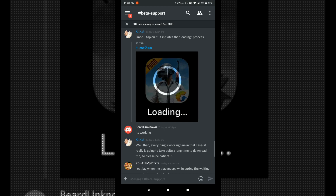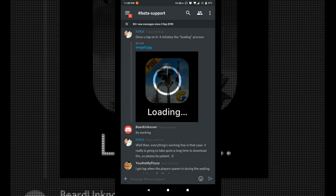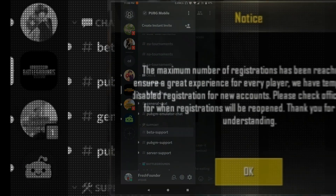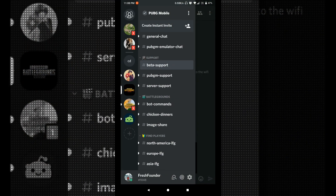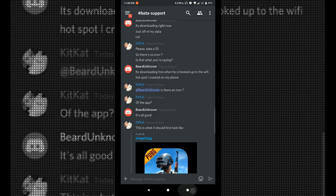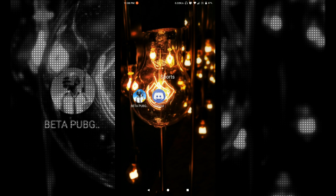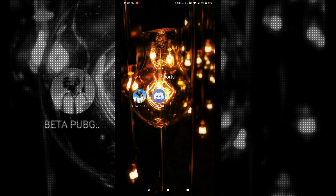To keep yourself updated, I will leave the link to a Discord server in the description box so you can create an account on Discord and join that server. When you go to the beta chat or support beta section, you can see all the latest updates and feeds. Whenever you see that servers are available and registrations are open, just download the PUBG Mobile beta on your Android or iOS device and start playing.